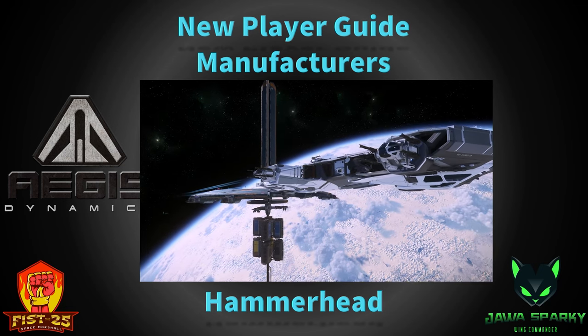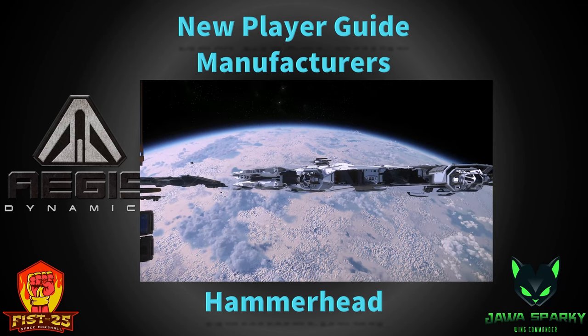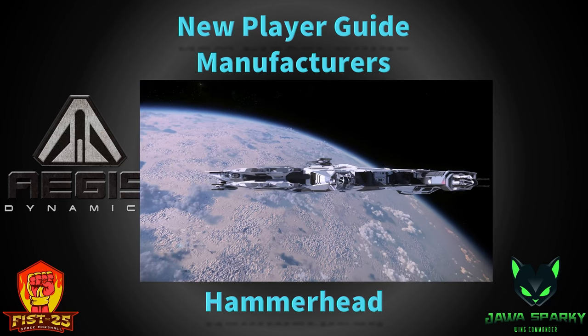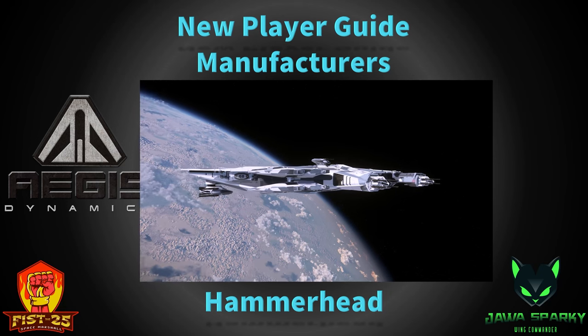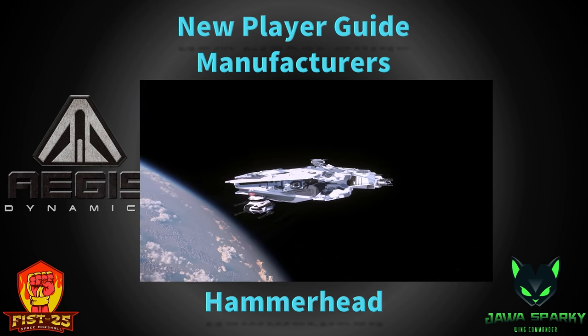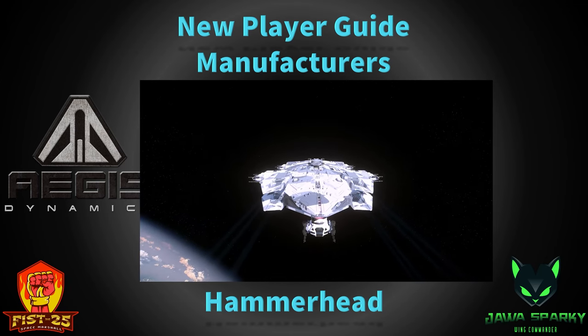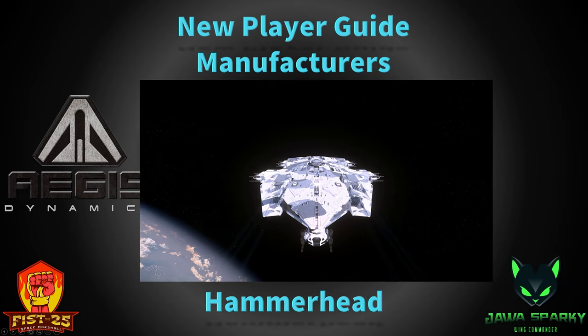The Hammerhead is a beast of a ship — one of the biggest ships in the game right now, very cool, very Aegis-looking on the inside. You can pick this up in-game for about 12.5 million alpha UEC. If you want to buy one to own, they go for just over $700 — about $725 right now. So a very expensive ship, but a very cool ship.